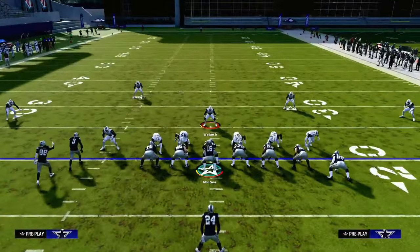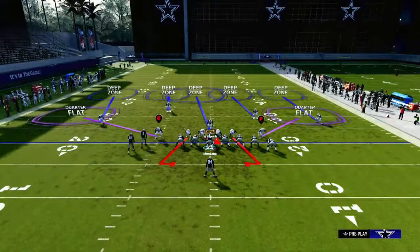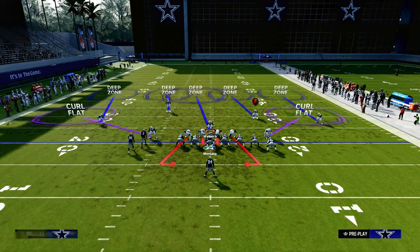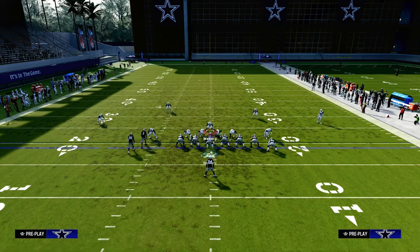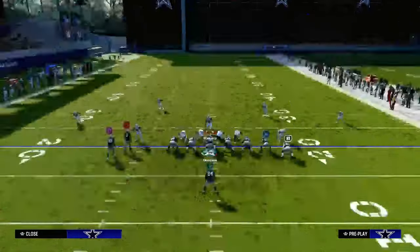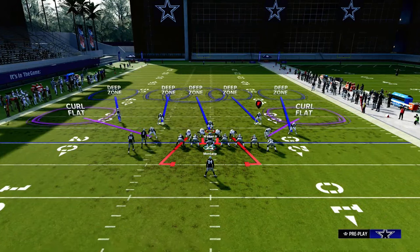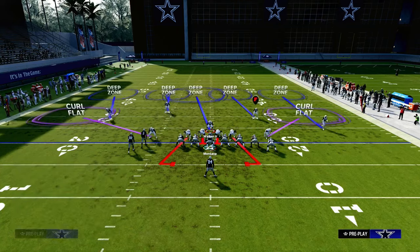Our setup is we're going to pinch our D-line, we're going to crash down, and we're going to keep it contained. We're going to put our user in a deep blue, and then we're going to spread our linebackers and put both of them on curl flats. From there, you can show blitz and back off your outside corners — I like to back them off — or you could just press if you want to press.